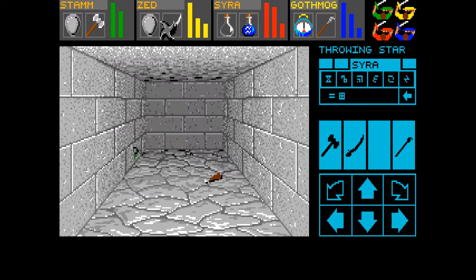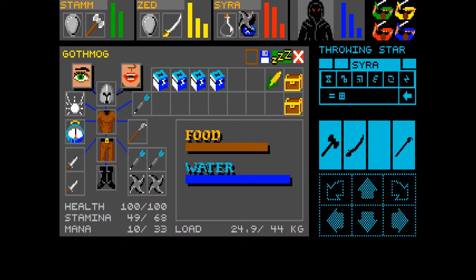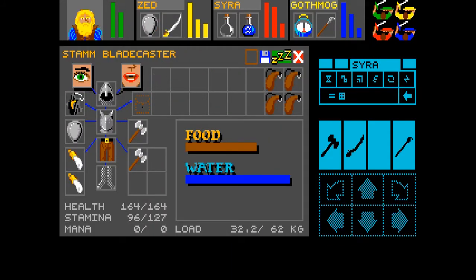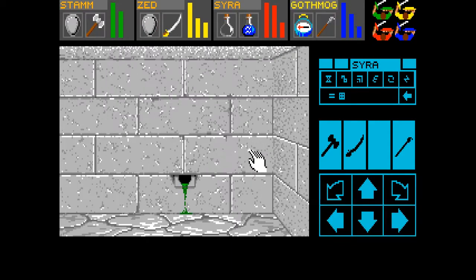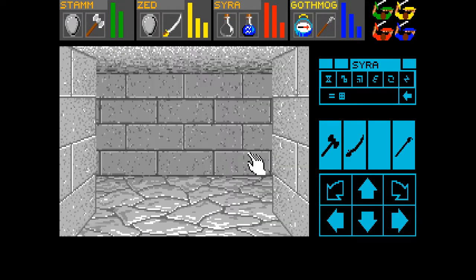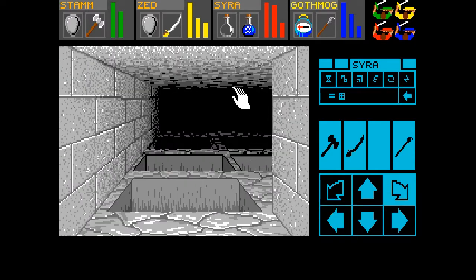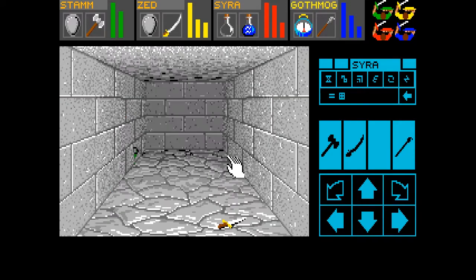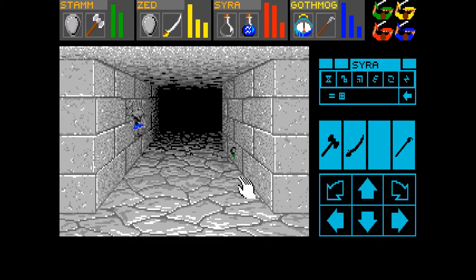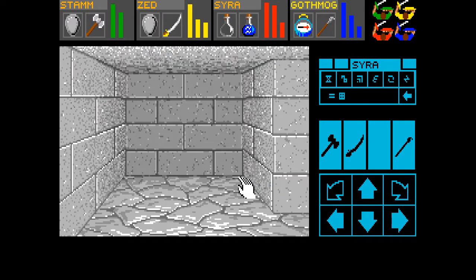Yes, I did. Throwing star. I assume a throwing star does more damage than a dagger, so we're going to take it over the dagger. And what is this? I think this right here is the pit room, and we've managed to find — we worked in behind it somehow. I don't know, I'll take it.